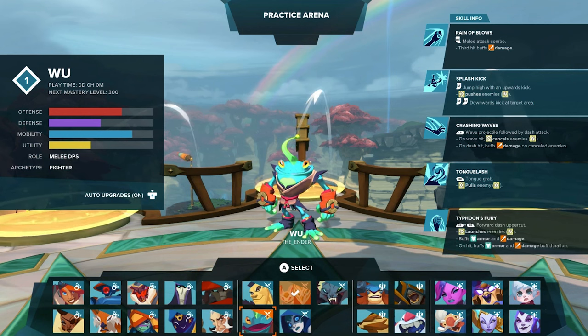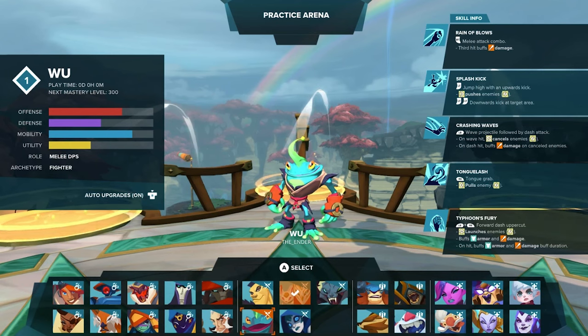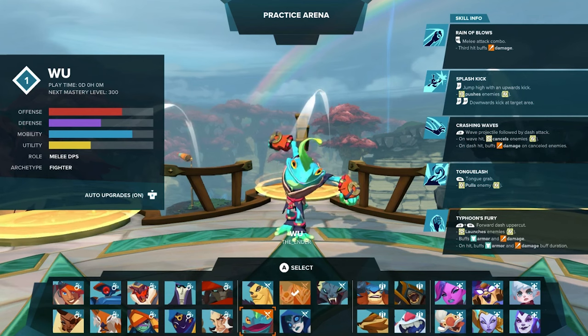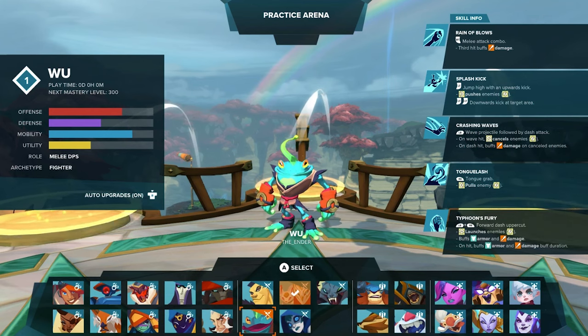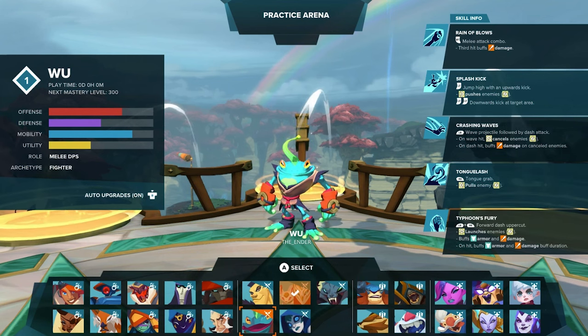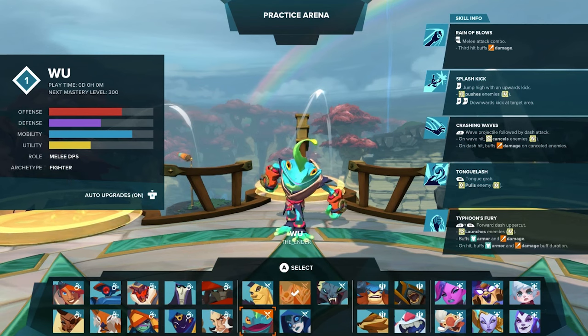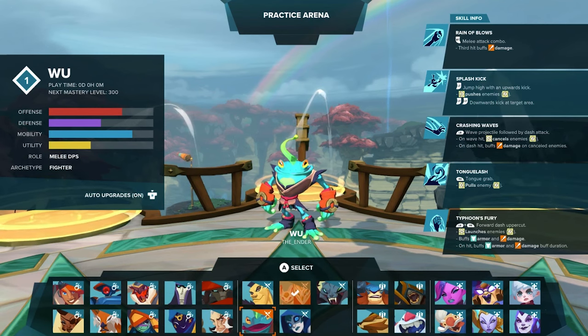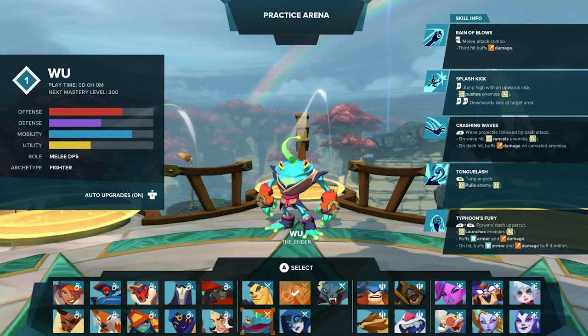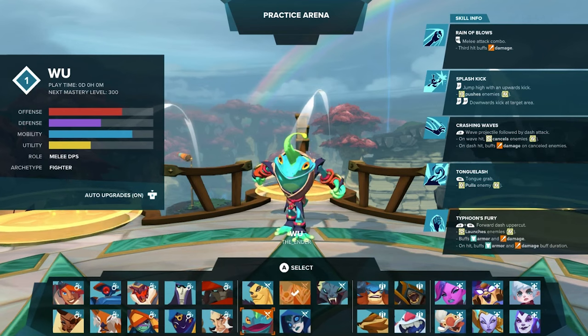The next one is Wu — a very peculiar character. His skills are Rain of Blows, his melee attack where the third hit buffs damage; Splash Kick, a jump with an upward kick that pushes enemies, followed by a downward kick at the targeted area if you press again; Crashing Waves, a wave projectile followed by a dash attack — on wave hit it cancels enemies, on dash hit it buffs damage on cancelled enemies. He has a very interesting skill, Tongue Lash, which is basically a grab that pulls an enemy. And his ultimate, Typhoon's Fury, is a forward dash uppercut that launches enemies, buffs armor and damage, and on hit extends the armor and damage buff duration.